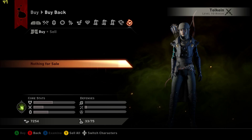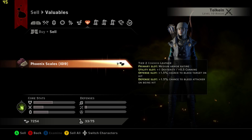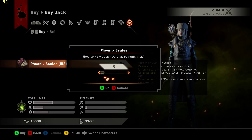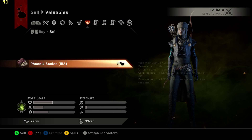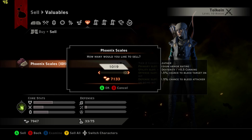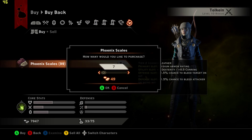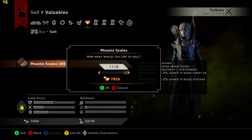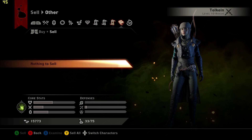From what I know, this is able to be done on all consoles and the PC if you're using a controller. I don't know the keyboard and mouse way to do this glitch, but pretty much all you have to do is put some crafting item into your valuables category and click A and Y on the Xbox controller at the same time. Like in Dragon Age Origins, you can sell both of them at the same time, and a glitch very similar to this was able to be done in Dragon Age Origins, which is why I said that.